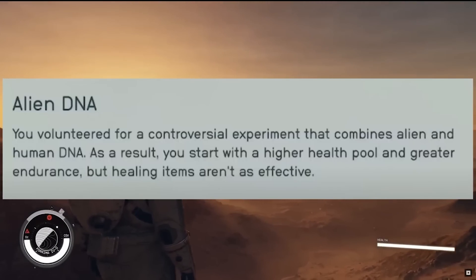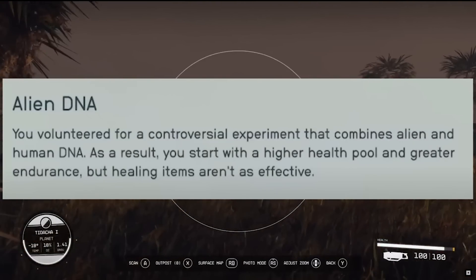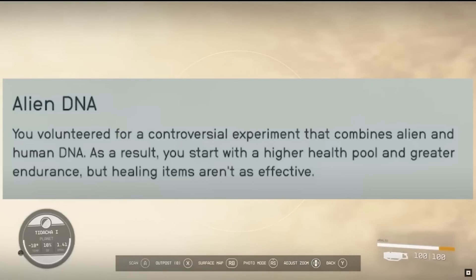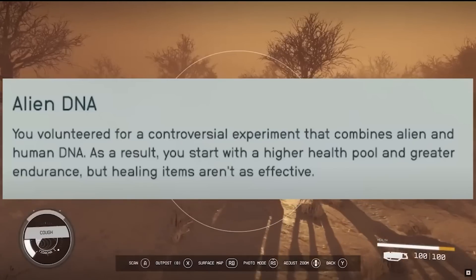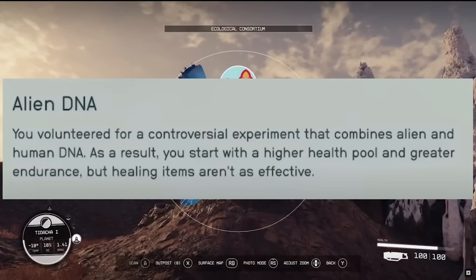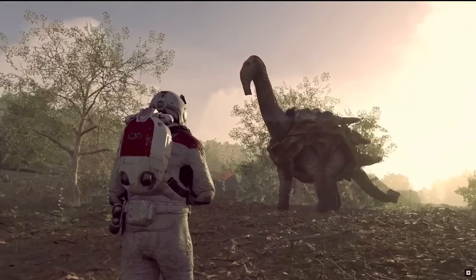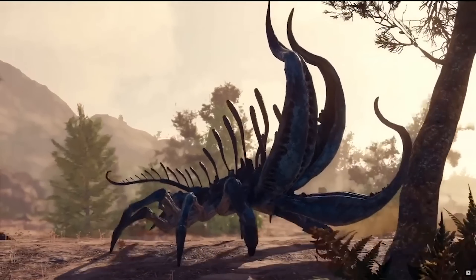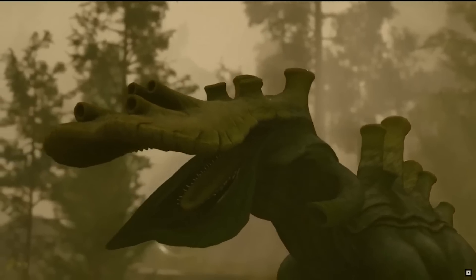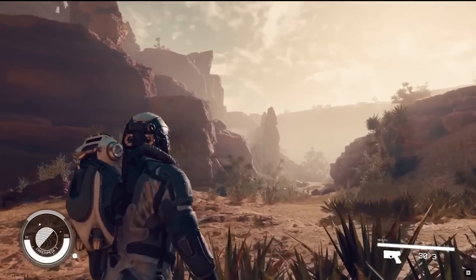The Alien DNA trait's name was seen in the previous showcase and people lost their minds thinking there were intelligent aliens in the game. I think there may be some sort of intelligent alien, but I don't think that's what this is alluding to — the aliens we've seen in trailers are really just animals not from Earth. Lots of traits to choose from, and I imagine there are a few more we haven't seen yet. The backgrounds are awesome as well.